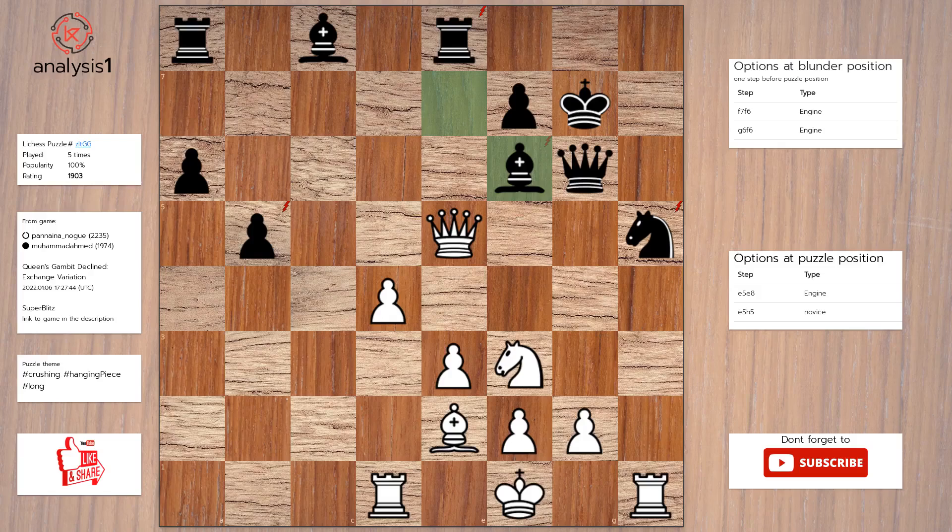Another one. Here are threats in the puzzle position: queen takes rook, queen takes bishop check, queen takes knight, queen takes pawn, bishop takes pawn, rook takes knight. Let us look at checks in the puzzle position: queen takes bishop check.